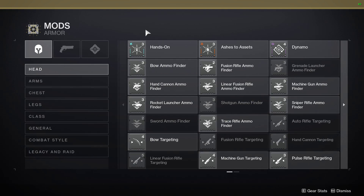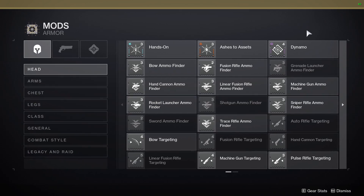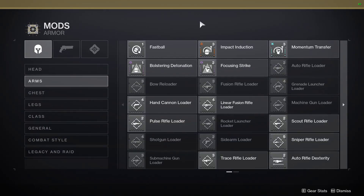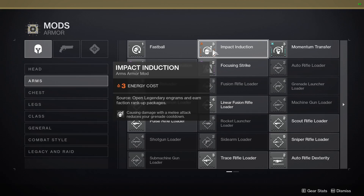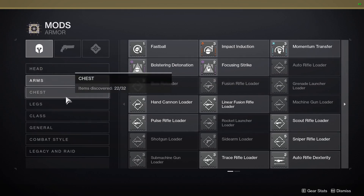As Nezarek Sin boosts regen of all abilities, I would prioritise super regen over anything else. If we look at the mods you can use, for the headpiece I'd use something like Dynamo or Power Preservation. For the arms, I actually wouldn't choose any of the mods on screen — you could choose something that boosts your grenade or melee cooldown if you wanted to spec into that, but personally I feel like the mod slots could be utilised somewhere else.